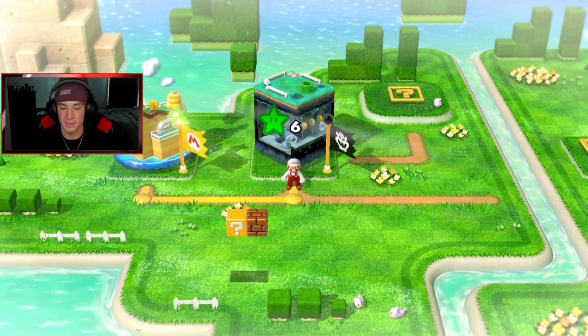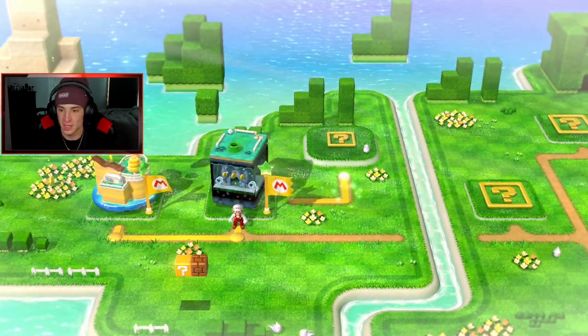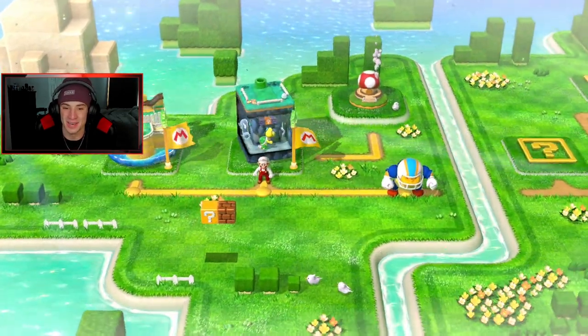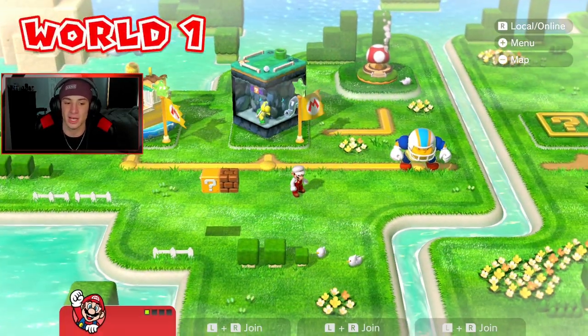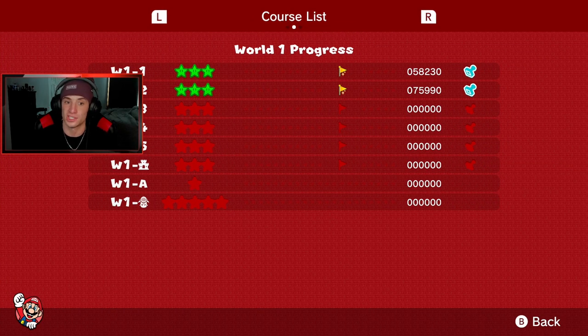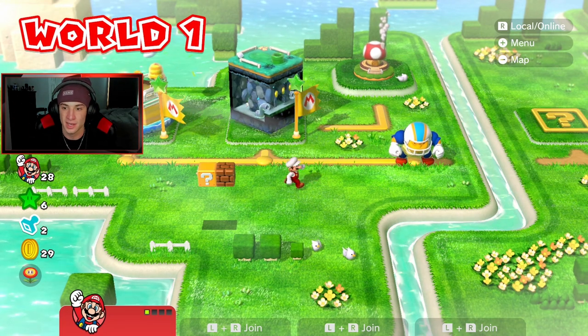Two levels down. We got a charging chuck level! I can go to the map and check my progress — in World 1-1 and 1-2 I got all the green stars, top of the flagpole indicated by the gold thing, and the stamp. We've 100%'d everything we can so far.